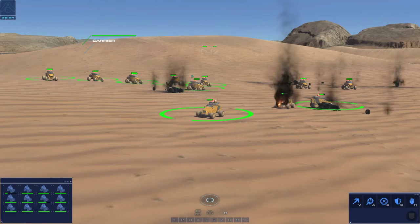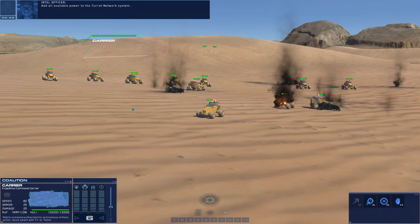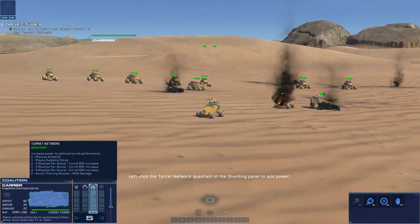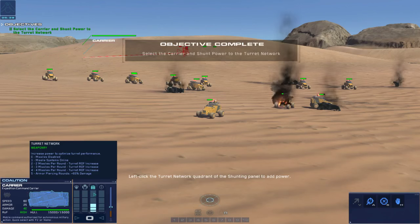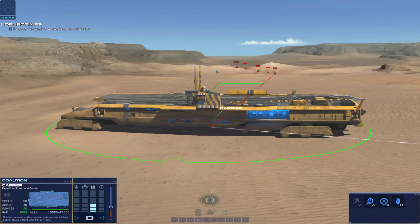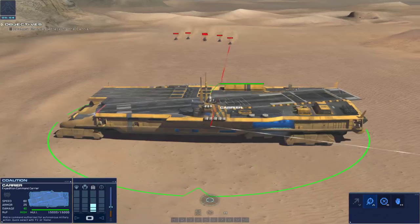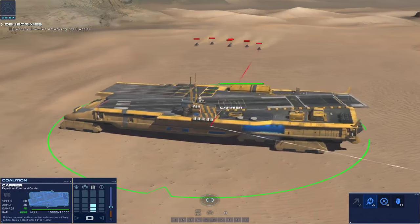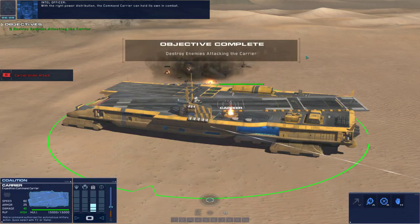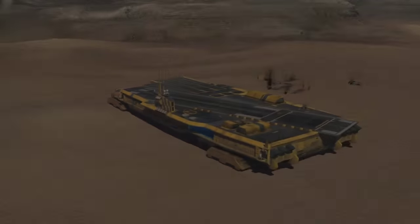Select the command carrier. The command carrier has a unique power shunting system used to manage combat and production capability. Add all available power to the turret network system. Weapon systems online - hostile detection. Enemy forces are attacking the carrier, destroy them. Oh my god, the carrier's a badass! With the right power distribution the command carrier can hold its own in combat.